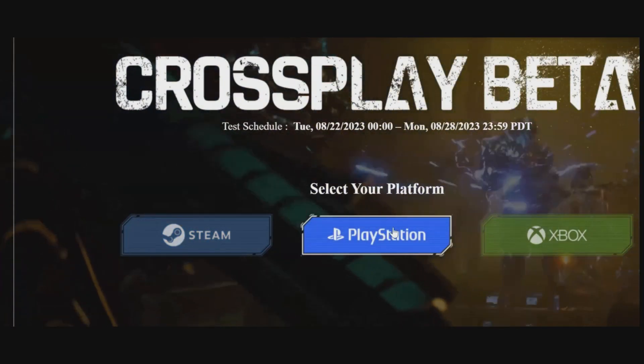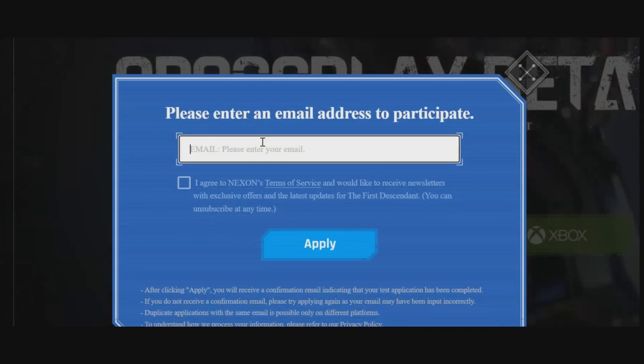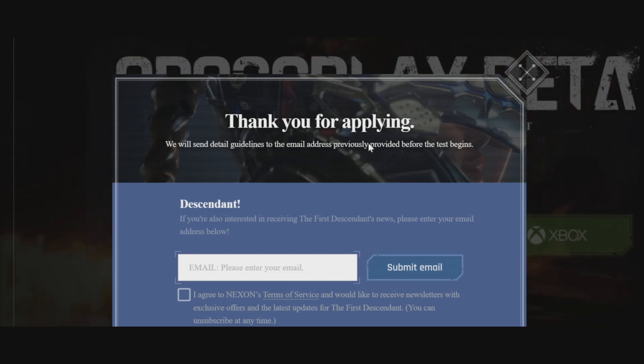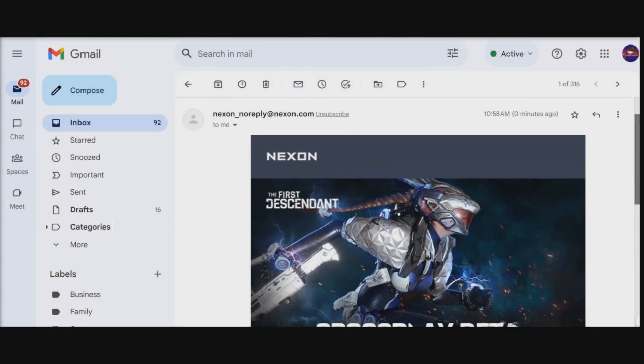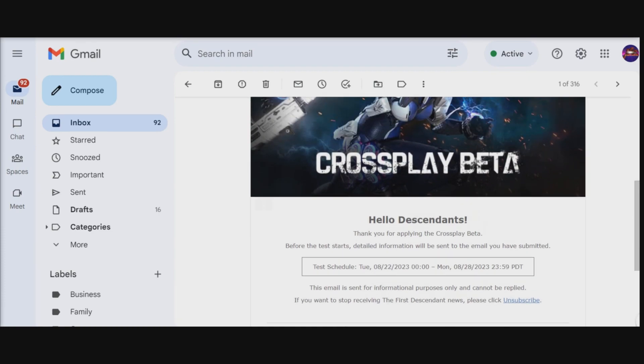If you're playing on PlayStation or Xbox it's going to work a little bit differently to get access. You'll put in your email address right here, click on the box, and then see exactly what happens. So put in your email address and basically just click Apply. You'll see that they'll send you an email to confirm it. The email says: 'Thank you for applying to the cross-play beta. Before the test starts, detailed information will be sent to the email address you have submitted. Test schedule is between August 22nd and August 28th.'